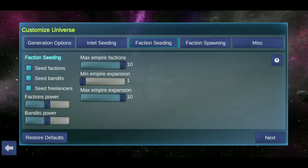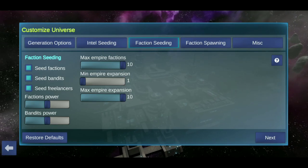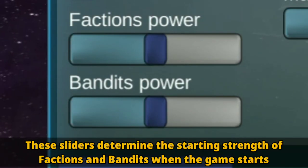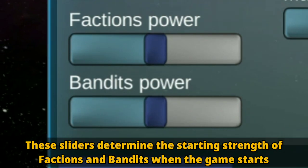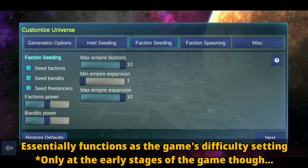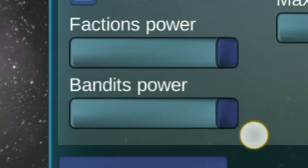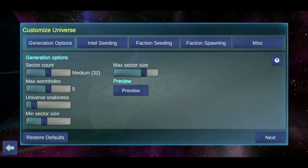Now for Faction Seeding. Here we can manipulate the settings of other factions in the game. The most notable ones are Faction's Power and Bandit's Power. These sliders determine how powerful other factions and bandits are when the game starts — it essentially functions as a difficulty setting. If you want more challenge, crank it all the way up. Or if you want an easier game, crank it down. But for us, we'll stick with the default settings.